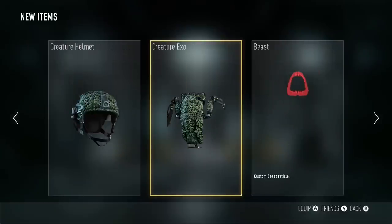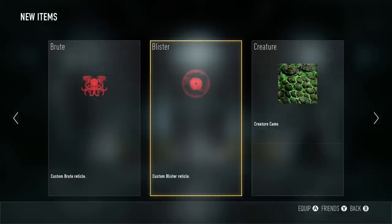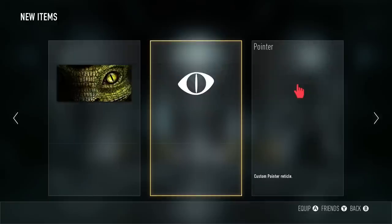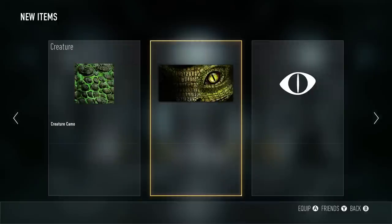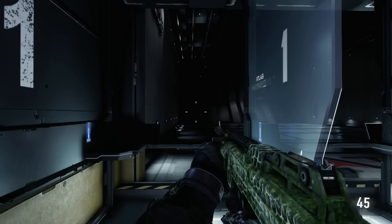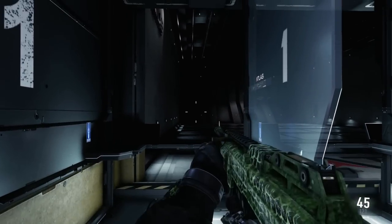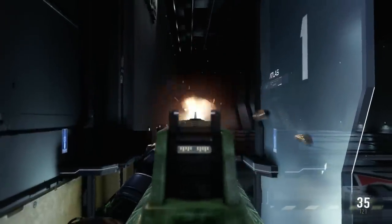It's a rather simple camo and probably my least favorite. It's basically the magma camo with smaller rocks — or scales in this case — and then it's just green. When you look closely at this camo when it's on your gun — it's on the ASM as they all are in my videos — there's really no need for it to be animated, but sure, it looks cool. If you can animate it and it doesn't take away from the game, why not? So it's a nice little touch.